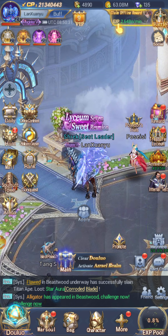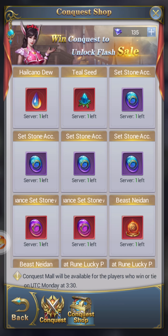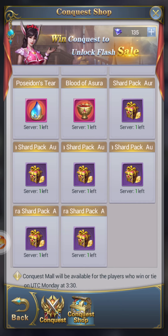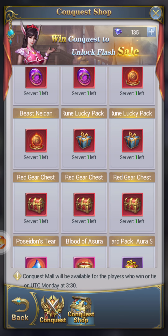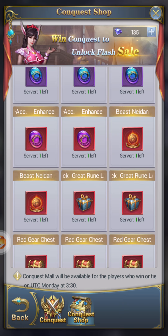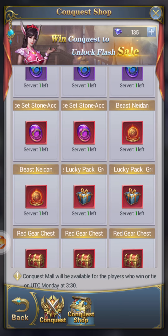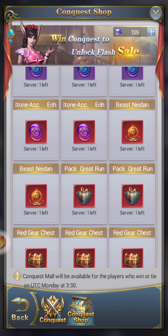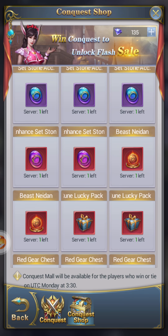When you win conquest, go to the conquest shop. Definitely buy all the aura shard packs you can. If you've already reached the point where you can upgrade your weapons, pick those up too. Skip the red chest gears since you'll probably already have plenty of those. Lucky packs are definitely worth it — runes are very helpful, enhanced stones, set stones — just try to get all of it as fast as you can.